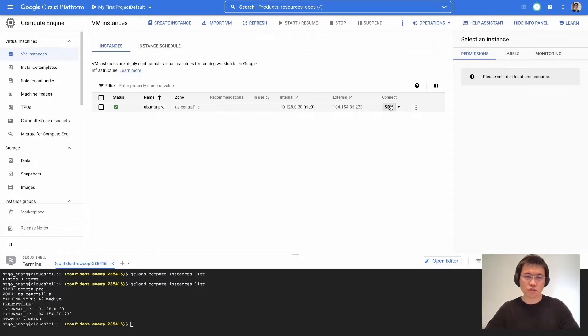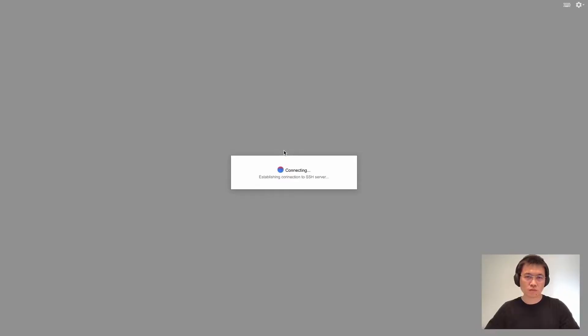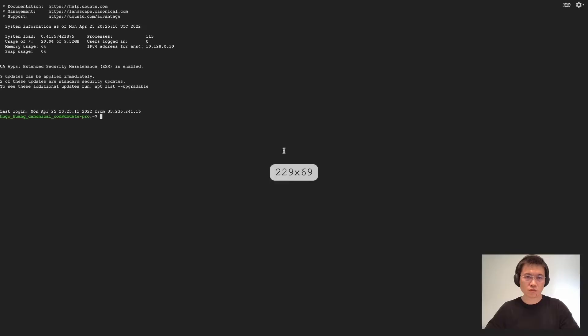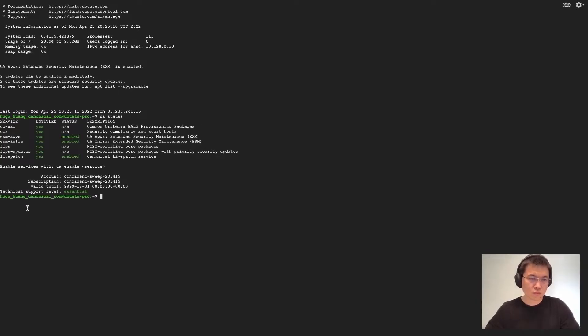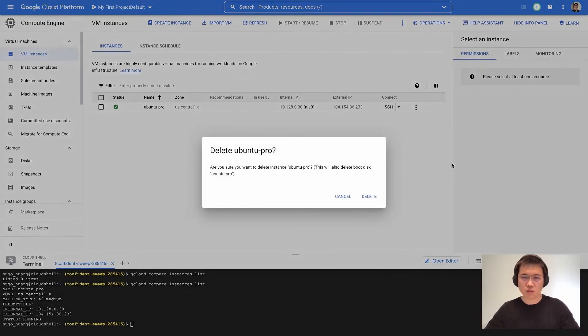Let's add SSH into this machine. Check the UA status. Firstly, live patch and ESM are enabled. Exit SSM and delete.